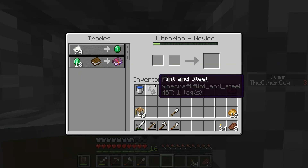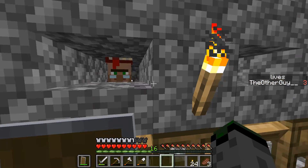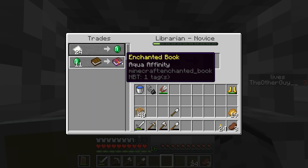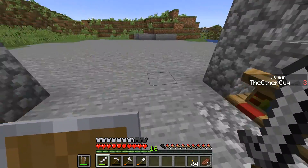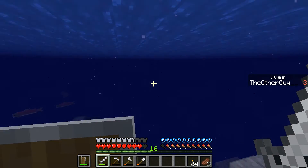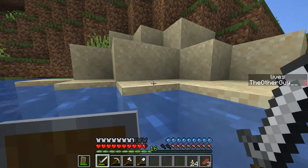Next I got Sharpness 4 — this mending situation kind of made me sad because while trying to get other ones I found cheaper mending, but I already had a mending and didn't have enough villagers to replace him. So mending isn't the cheapest but it's actually not terrible. Sharpness 4 is a pretty good price. I've also got Depth Strider 3, Aqua Affinity, and Silk Touch. There are still some books I'd like to get eventually, but the setup isn't too bad and I'll definitely get more librarians over time.